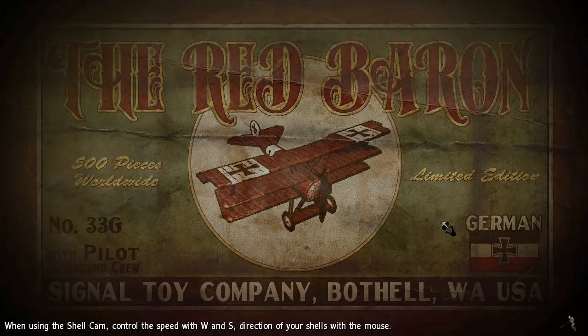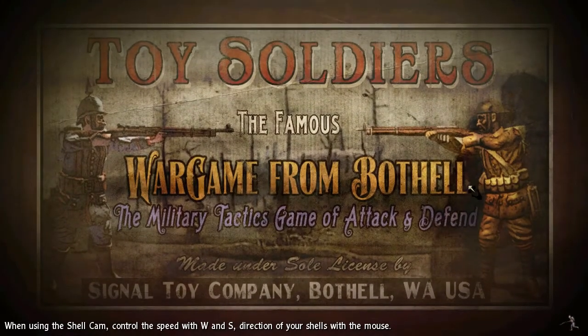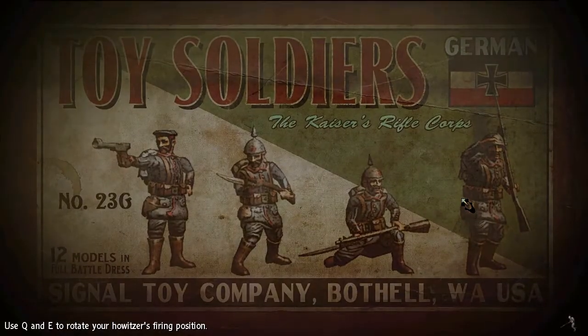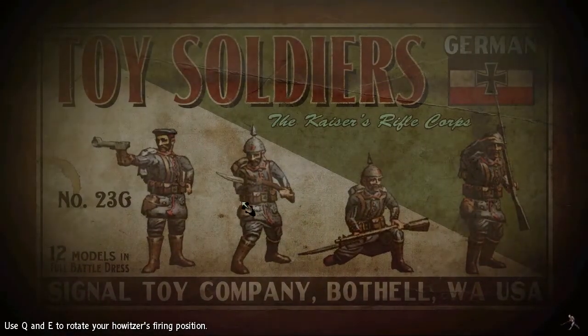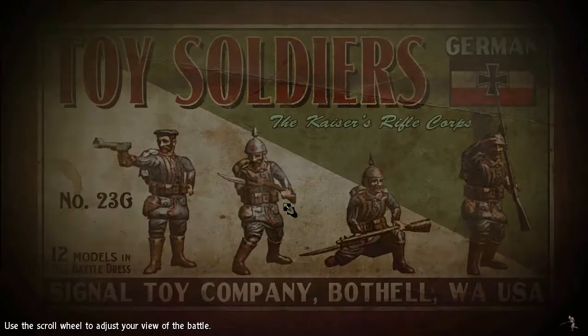There you have controls: the directional mouse speed with W and S - basically the same as flying a plane except you don't have A and D yawing. When you're in the plane, W and S is speed, A and D is yaw, and the actual flight path of the plane is controlled with the mouse.